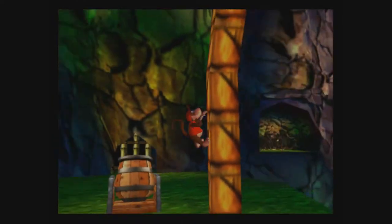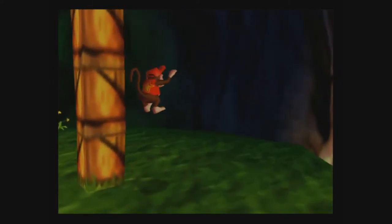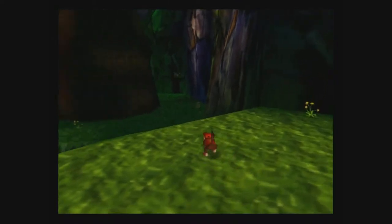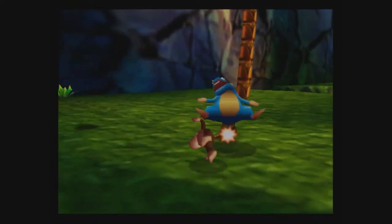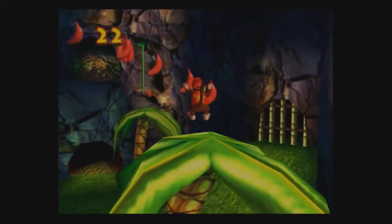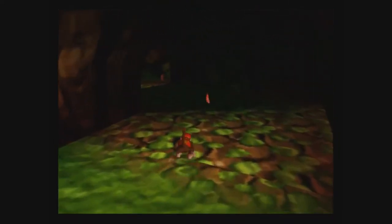Up this tree I believe is another batch of five bananas. No, it's not this tree — it's another tree. Now I got Diddy Kong's gun, which means I can take out red balloons as well. Oh, that's where they are — I knew they were on a tree somewhere. There's five... ten. So let's go in here. That's me at 35 bananas.